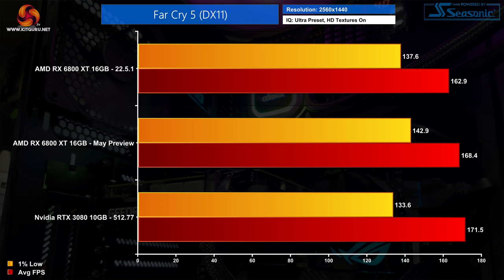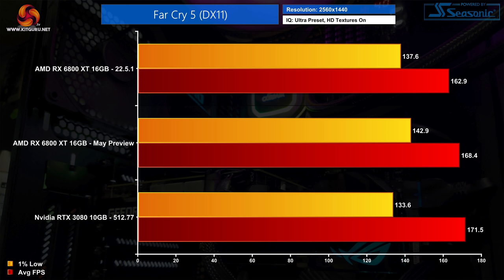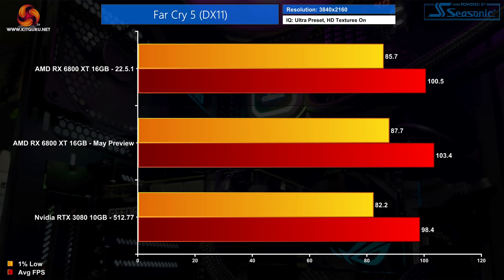Moving on to Far Cry 5, we saw very consistent performance across all three resolutions tested. The preview driver nets a consistent gain of between 3–4% compared to the 22.5.1 driver, including the 1% low performance — it all scaled the same. A 3% difference is just outside the margin of error, so it is a measurable improvement, but nothing to really get excited about.